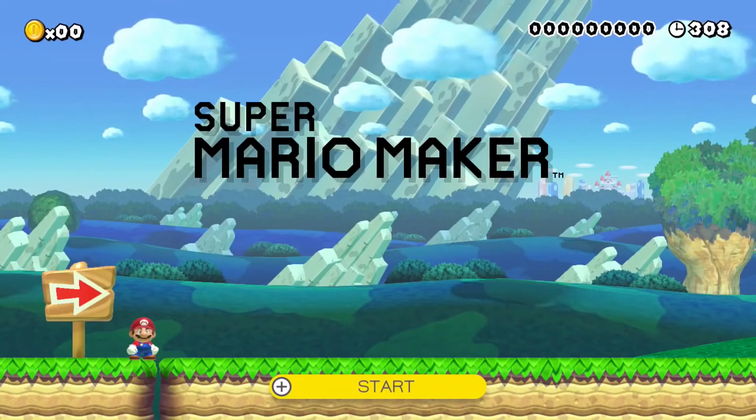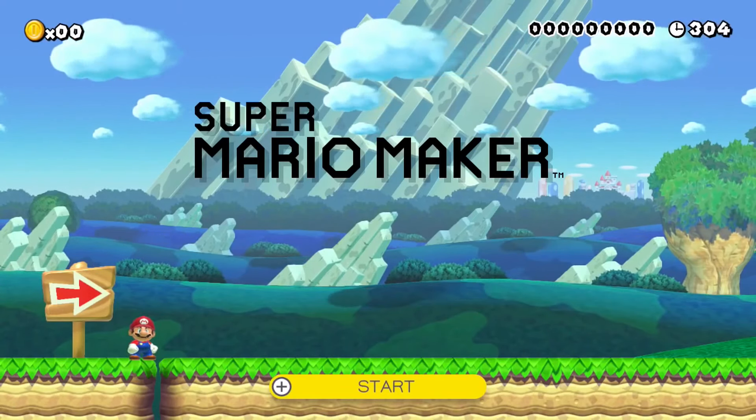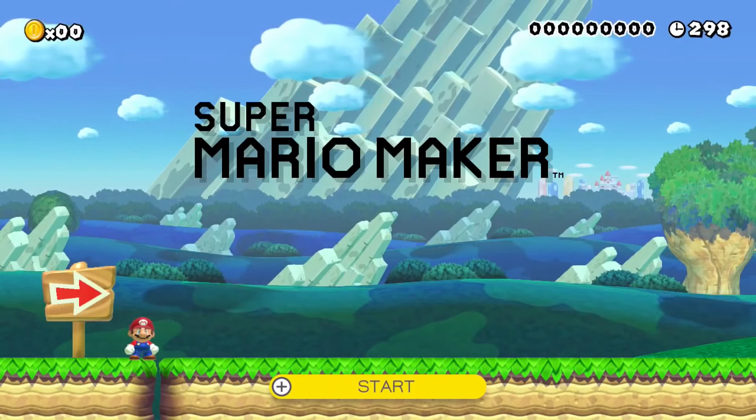What you do to unlock the Easter egg is you push up, up, down, left, right, B, A, A, B, X, Y, Z, L, Z, R, Z, L, Z, R, R, L, R, R, L.